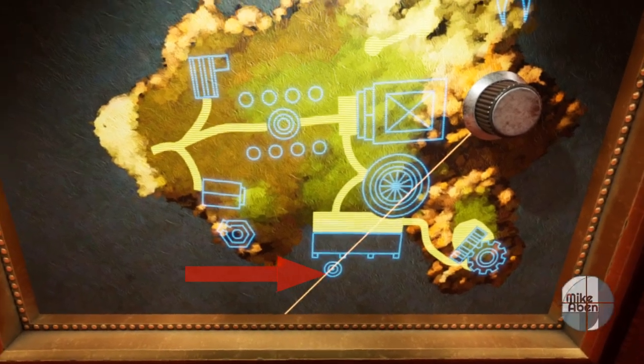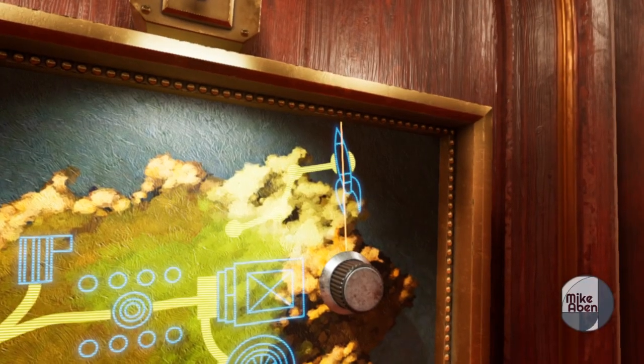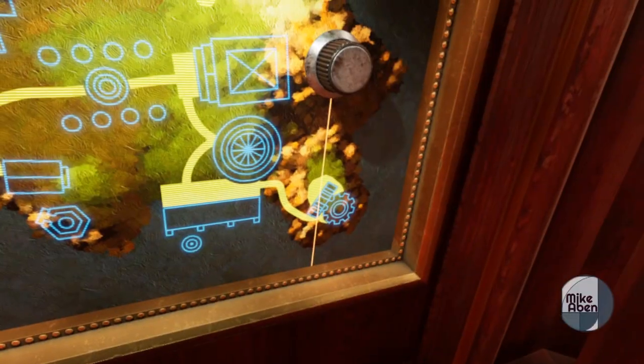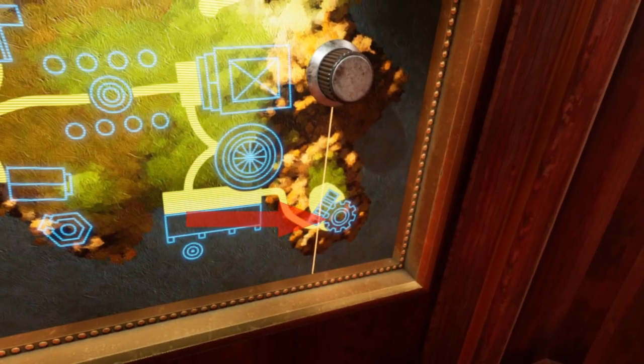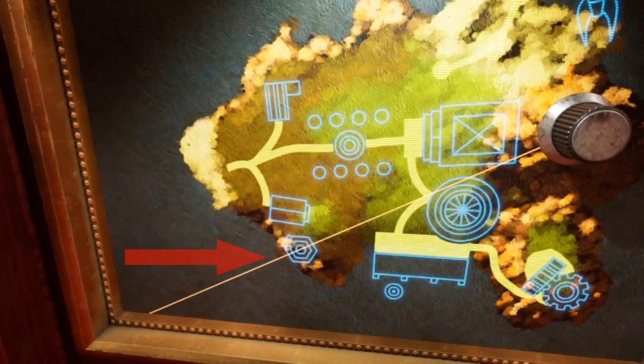The Tower Rotation Map in the Library shows the four places of protection on the Island of Mist, each of which hides a linking book to another Age. These locations can be accessed in any order. Today I will be unlocking the book that is in this location, which links to the Age of Channelwood.